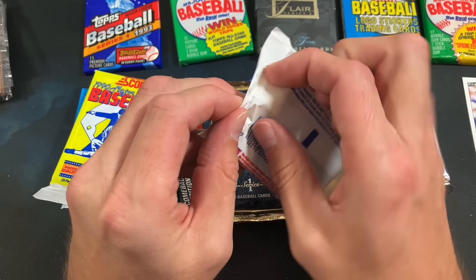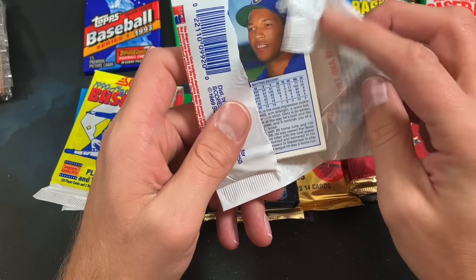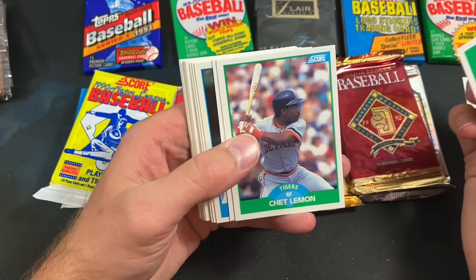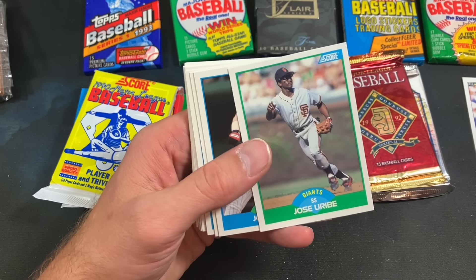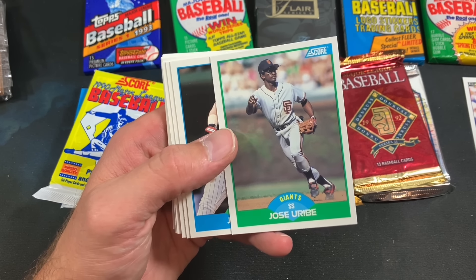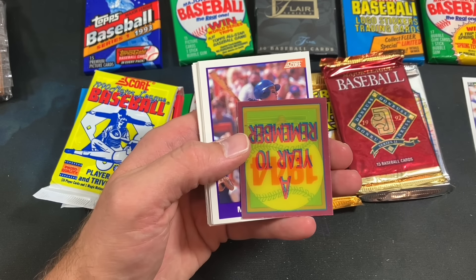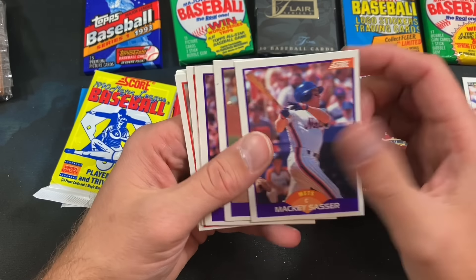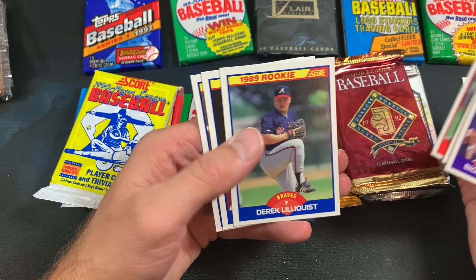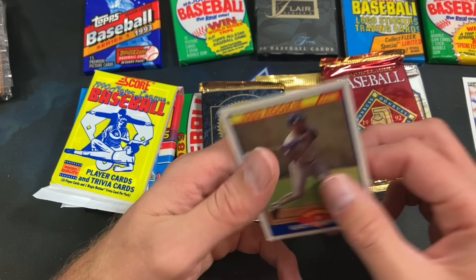Heading back to 89 now — some of the first cards I ever owned. The trash bag wrappers. We got a Sheffield rookie now peeking out! First we had Walker, and now Sheffield. There's a Jose Oquendo — I'm sure that one is probably on eBay somewhere right now for thousands of dollars. John Kruk — I still love the design though regardless, and of course I love the ninja stars. Mackie Sasser, Keith Miller, Derrick Lilliquist, Tim Jones, and a Sheffield rookie. Been a while since I pack-pulled that.